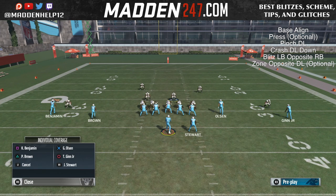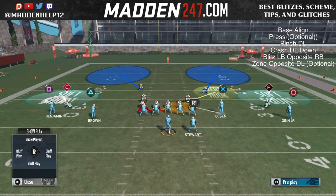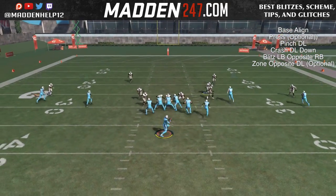The setup for this is to baseline press, pinch D-line, crash D-line down, and then you want to blitz the opposite linebacker that the running back is on. And then you can zone out the back side or opposite side defensive line.